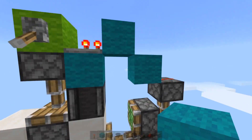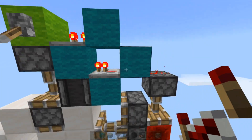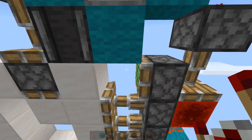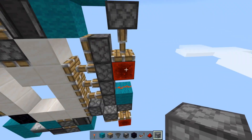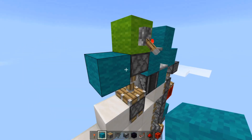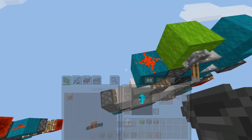Now just grab a four-tick repeater and have that going into this block right here — place a block next to that observer and then a four-tick repeater going into this block — and that's pretty much going to be perfectly timed with this observer and do some cool stuff. Also, you just want to power this piston quickly and attract that block to this position. On this side, put a block next to the top sticky piston, then a redstone dust on top of that block next to it.